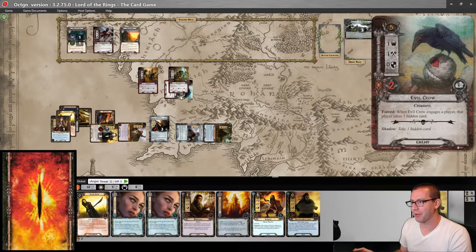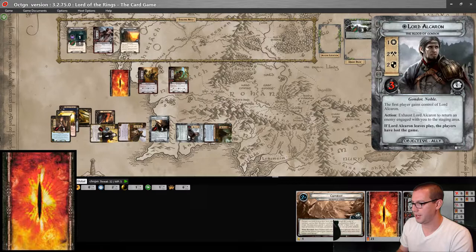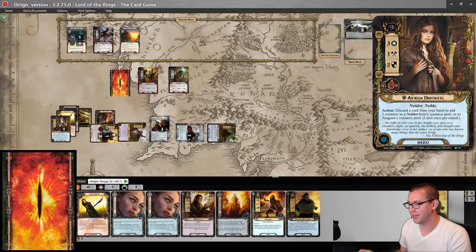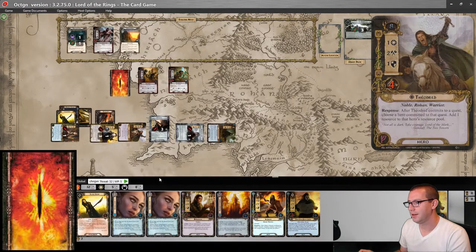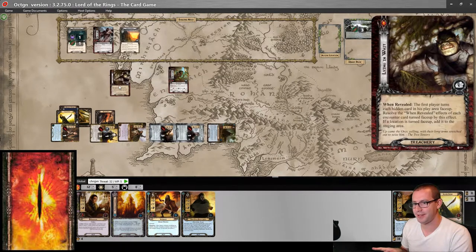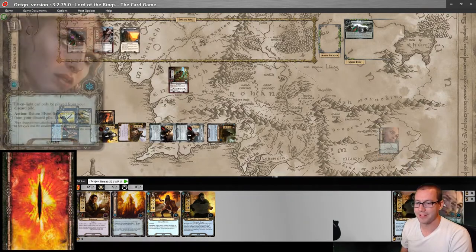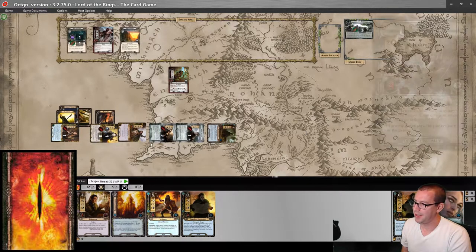Lord Alcaron will defend the Orc Ambusher — forces me to take a hidden card — and he takes one damage. Arwen and three cards is enough to kill the Orc Rabble, and Faramir can flip up this hidden card. Not an enemy, so it is just discarded. I'm really hoping for some healing relatively soon. Just put these on top so that I know they're there. And that is where we're at this round.